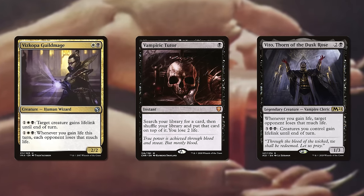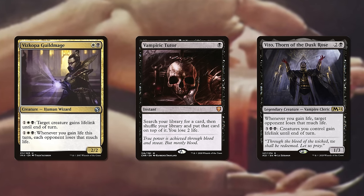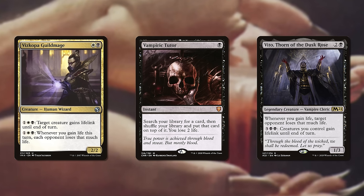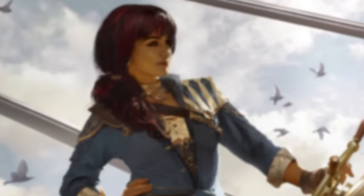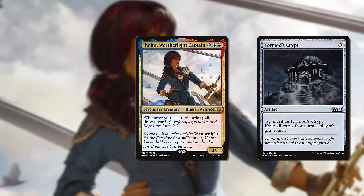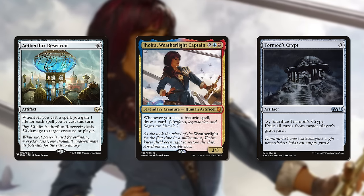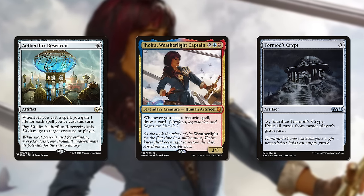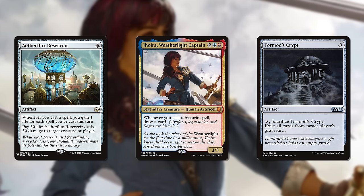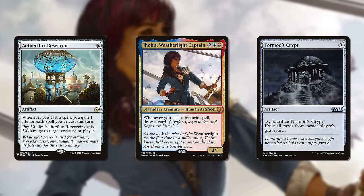Sometimes these dominant sub-themes are so obvious that it's practically comical. When I opened this video with an example of an artifact deck that feels more like a storm deck, you probably clocked that I was referring to Joira, Weatherlight Captain — a deck famous for playing tons of zero-drop artifacts to rack up a huge storm count for things like Aetherflux Reservoir. If someone simply called that an artifact deck, you'd raise your eyebrows. And maybe that's too obvious an example — maybe you just say that's a storm deck, and anyone calling it just an artifact deck is willfully misrepresenting it.